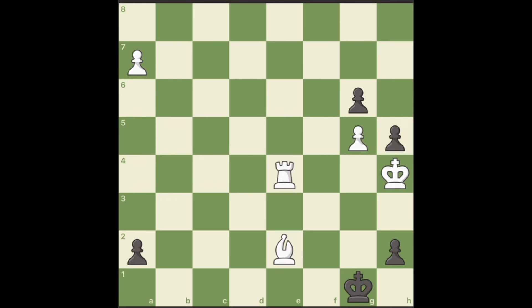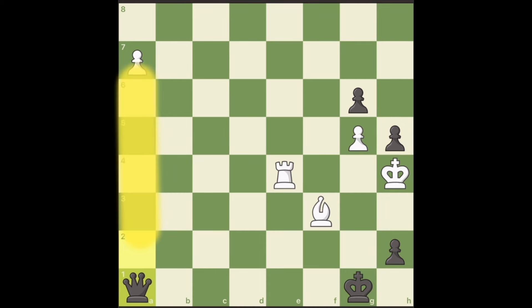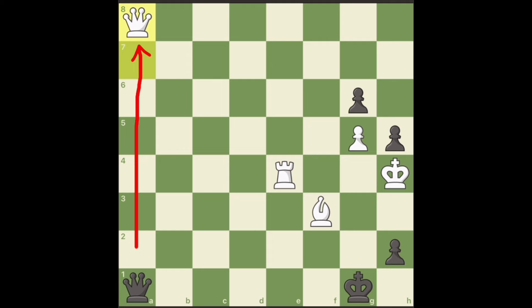The first move is the hardest one to find because it literally attacks nothing — Bishop to f3. You let black get the first queen, which is annoying because this queen controls the square of our pawn promotion as well. But ignore it and promote your pawn to a queen as well, because if the queen captures, we check with the rook, creating a discovery attack on the queen.